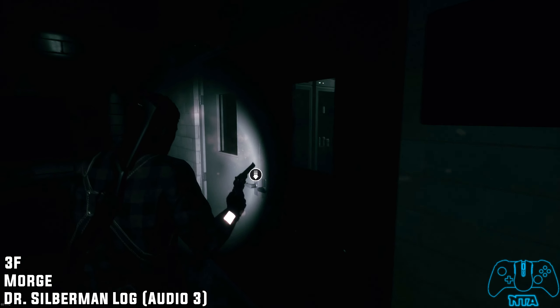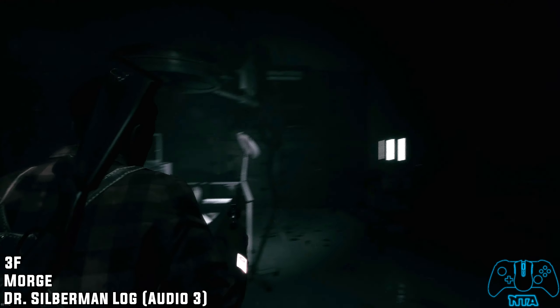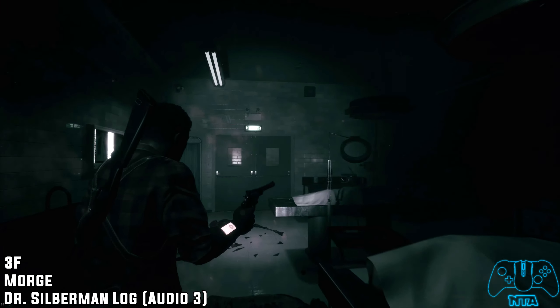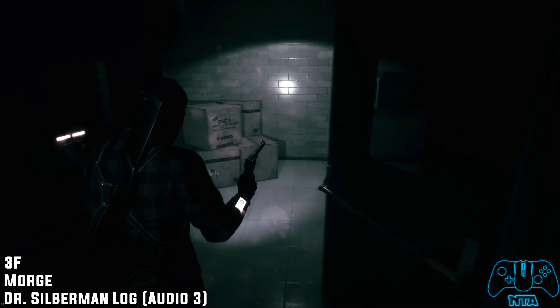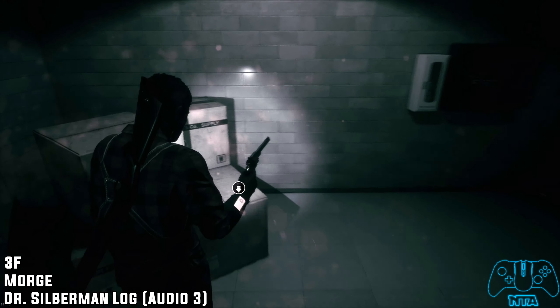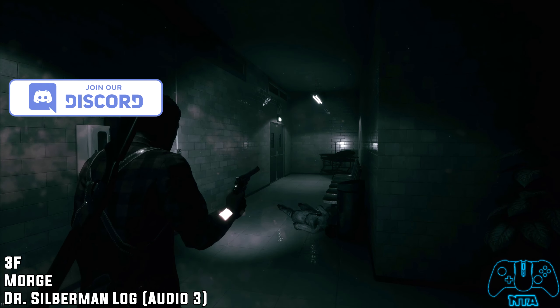Once we get to the morgue, this is literally the end of this level and should transfer you into chapter three soon. Once you go through the morgue and leave the double doors, directly in front of you on the box you will find audio number three. I'll see you guys and gals in chapter three.